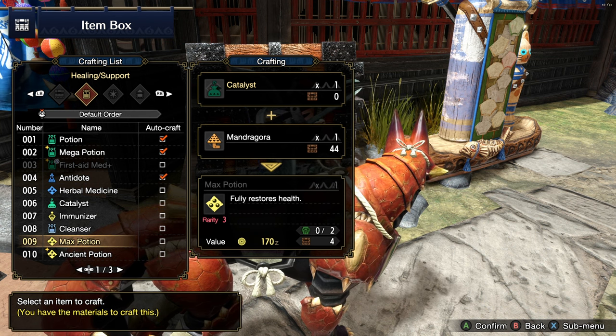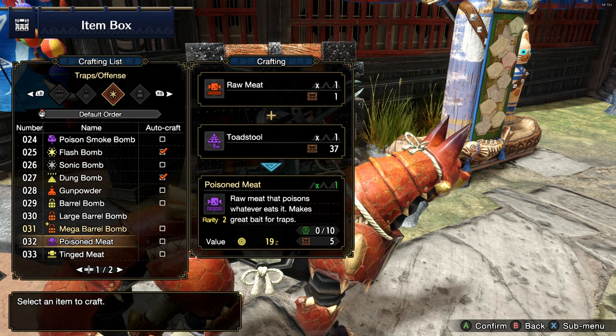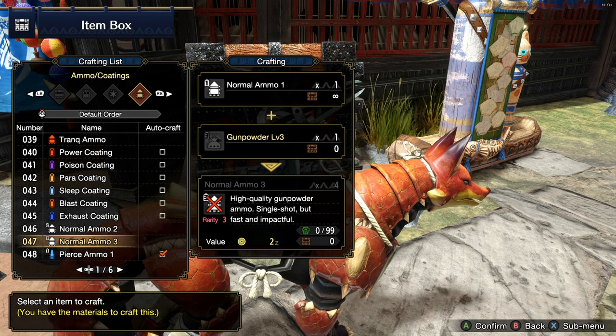You can of course go through the different tabs like healing, support, traps, offense, ammo, and coatings to browse all available crafting recipes.